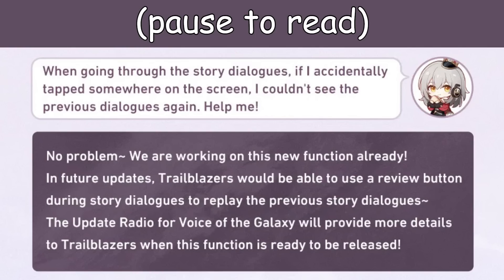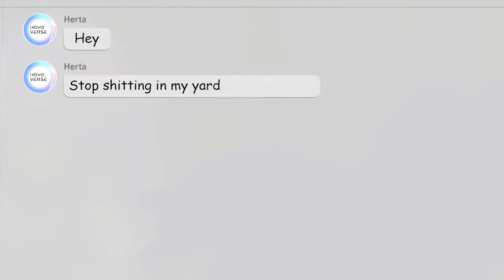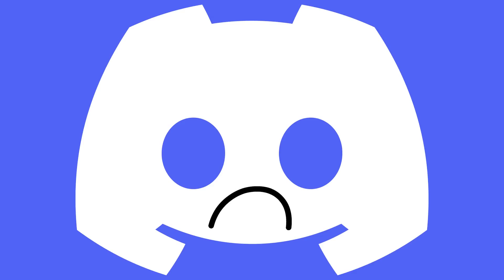Story Dialogue now has logs, so you can read them back if you accidentally skip them, just like what they do in Persona 5. You can now send stickers when chatting with your friends. They about have put Discord out of business with this one.